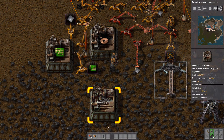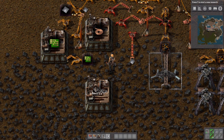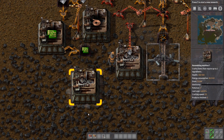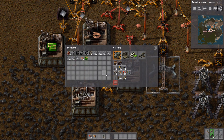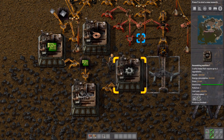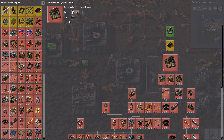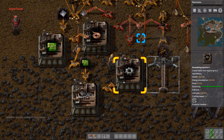We got filter inserters — put them there. Make another one of these. Oh, for science stuff. Yeah, we need to keep going. Can you get the better assembler for me? The better assembler. Working on it! We need to add this one. And after that you can do the assemblers to an assembly machine too.